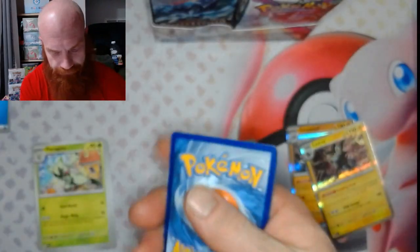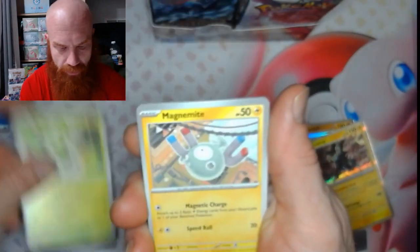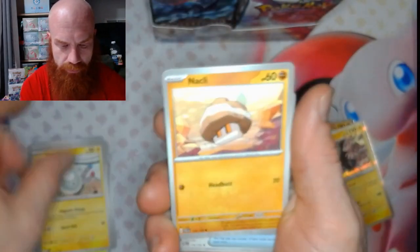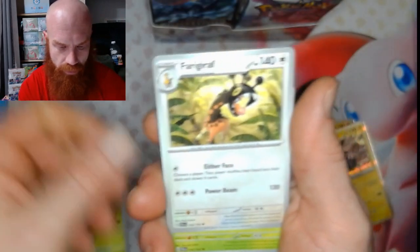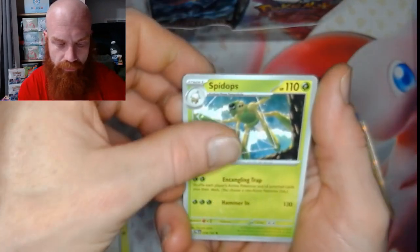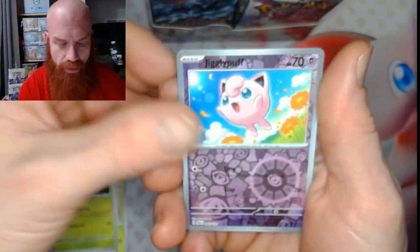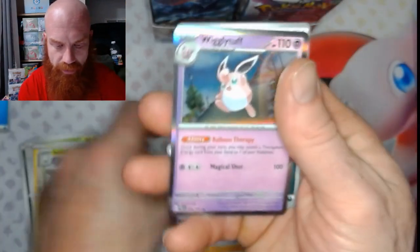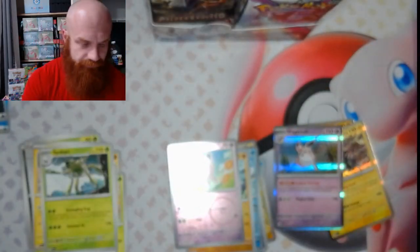Pack number three. Sprigatito, Magnemite, Nockly, Nimble, Delivery Drone, Frigraph, Spydops, Spydops, Rockruff Reverse, a Jigglypuff Reverse, and a Wigglytuff. Oh, I forgot — Managee Darkness. Okay.